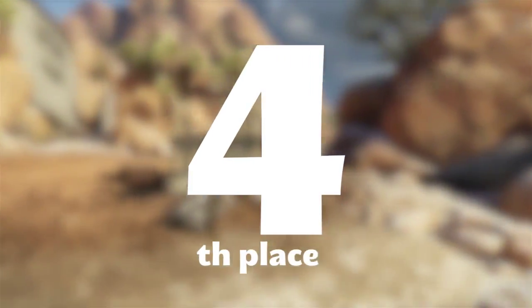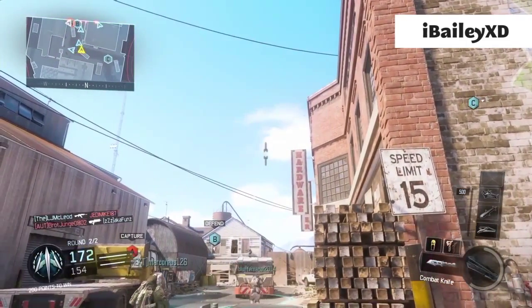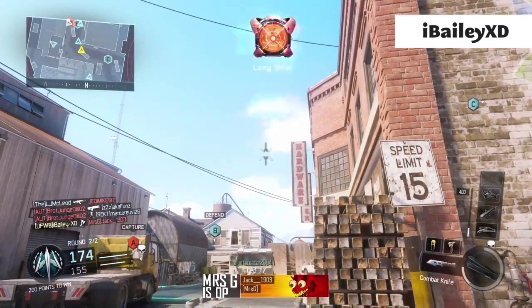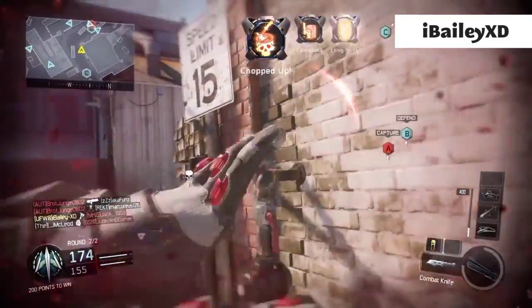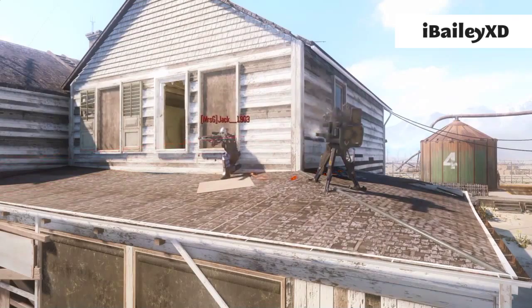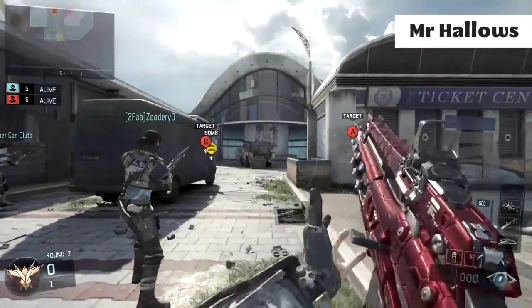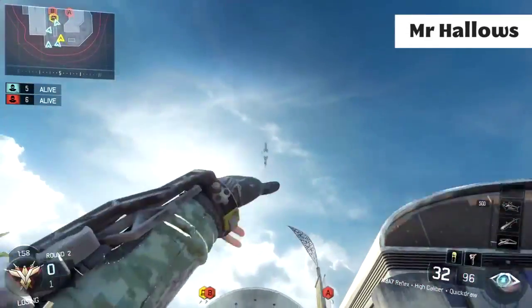At number four we've got Bailey XD — this top five is stupid. He hits this sentry gun bank off of a hardened sentry, and you can see he does it on purpose by the way he lines it up. He just went, 'Nah, I'm not gonna look at the guy, I'm gonna go straight for the sentry.' Well done Bailey, that was awesome.